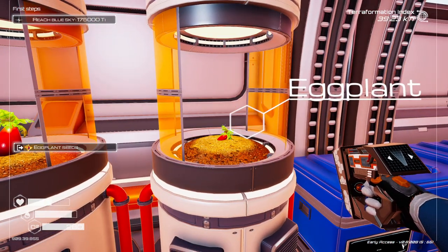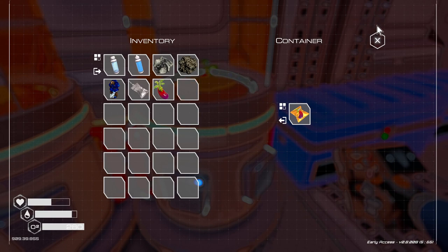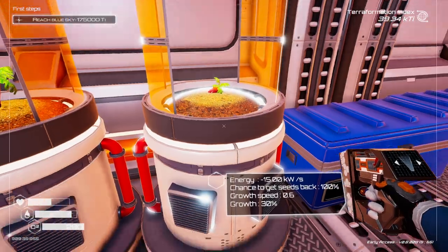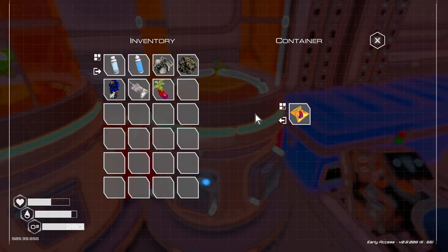That one's now ready. This is new since the last time I played it. Used to be when you took the food out, it'd also take the seed out and you'd have to manually put the seed back in every time. So that's a nice touch. We'll eat that straight away — it doesn't give us a real lot.